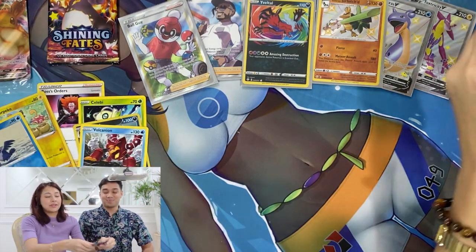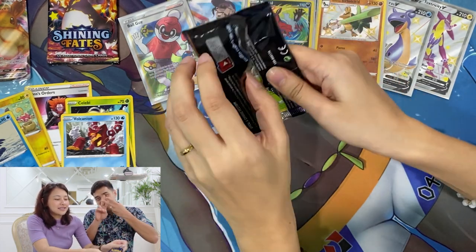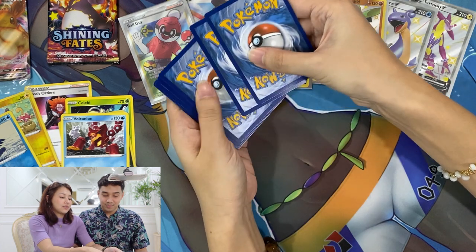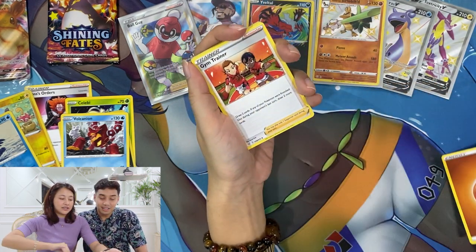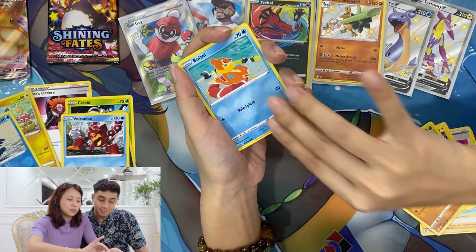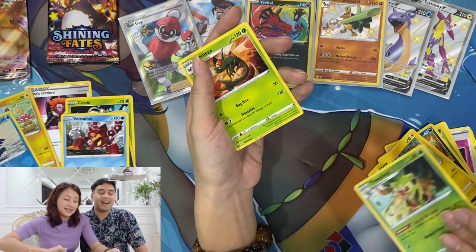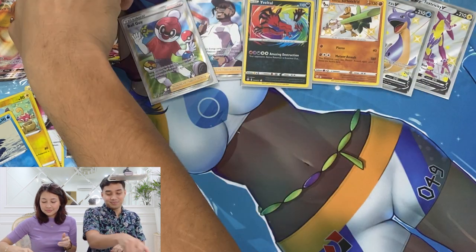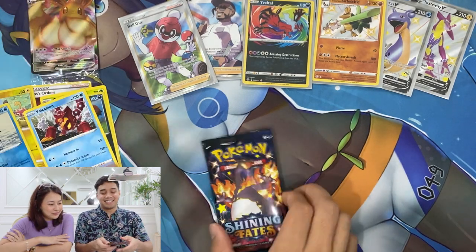We're on our last packs now. I'm going to open the big boy — it's my last pack. Hashtag Team DNA, come on! Code card, one two three four. No peeking! Fighting Energy, Gym Trainer, Team Yell Towel, Luxio, Rowlet, Trapinch, Bonsly, Coughing, Shinx — reverse holo Thwacky and a normal rare Yanmega. Oh, it's okay.